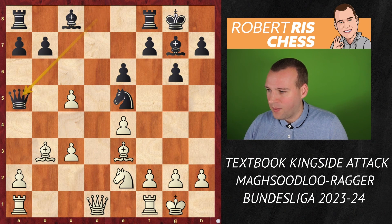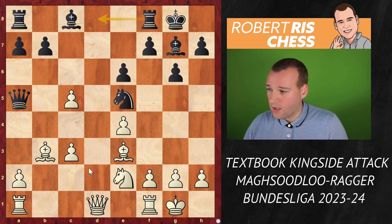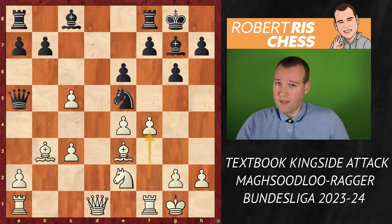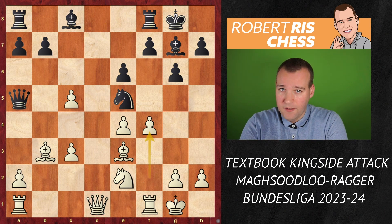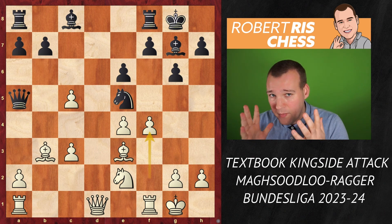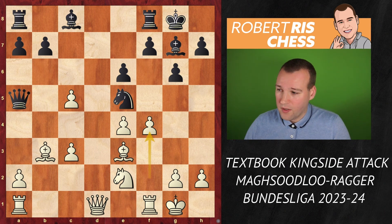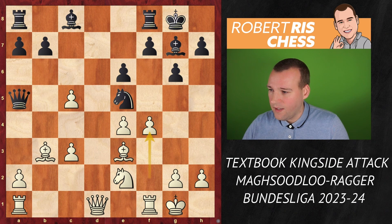White drops back with the bishop to b3, and now Qa5 is played, avoiding the exchange of queens and preparing Rd8 to attack the queen on d1. White goes f4, and we're already at the critical moment — Black has to make a decision about its knight. In fact, Markus Rager didn't move his knight yet and played Rd8 with a counterattack on the queen.